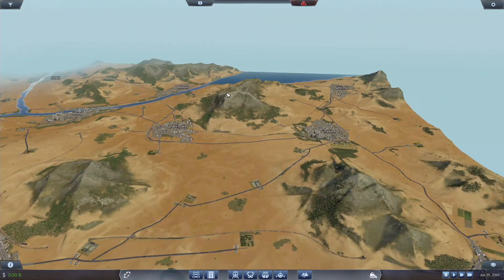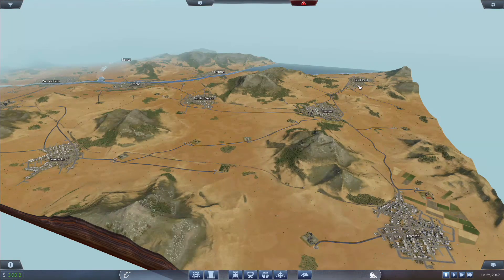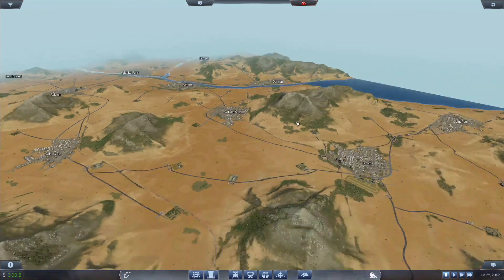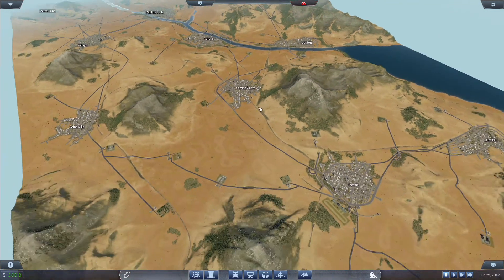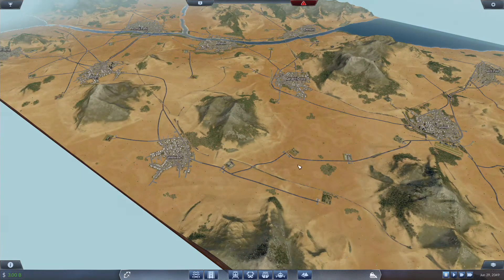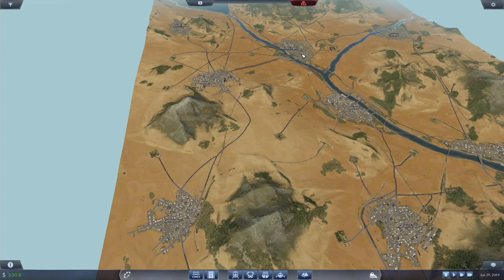We're doing this line simply because product here or product there going either to or from can come down here to Tacoma. Stuff can get over to Athens or Denton depending on where it needs to go.